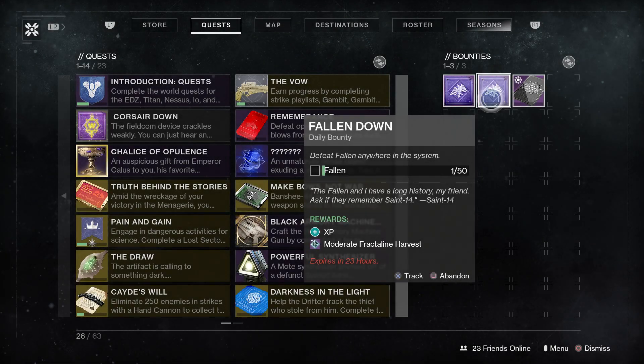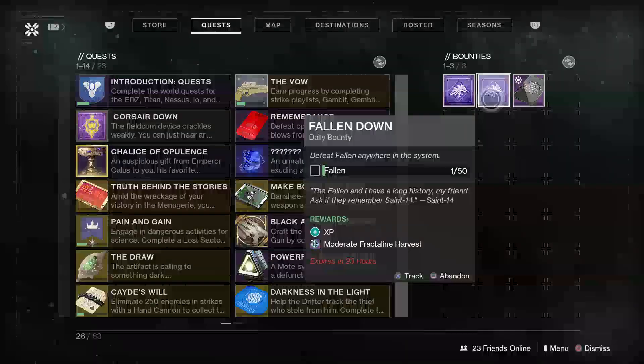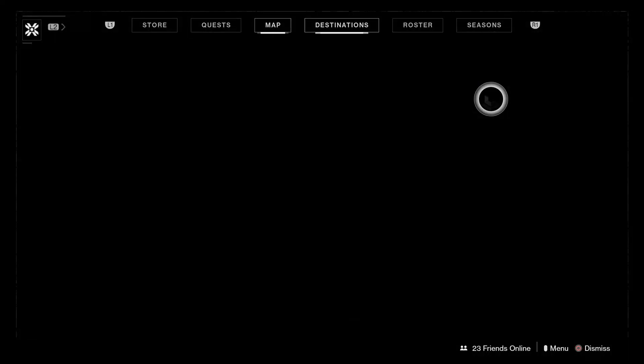Hello everyone and welcome back to another video for Destiny 2 Season of the Dawn. Today we'll be going over the Fallen Down Bounty, which requires you to kill 50 Fallen, which can be acquired from Saint-14, and is one of as many quests that you need to do for a triumph in Season of the Dawn. I'm going to show you guys the best method for doing this very quickly.